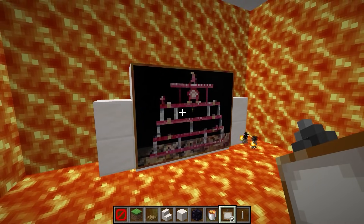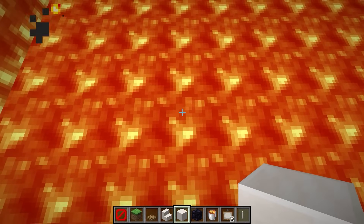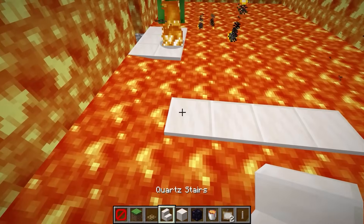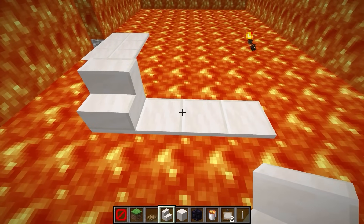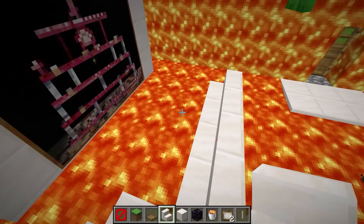Is that Donkey Kong? We made a TV we can play Donkey Kong on. Next, the sofa goes here. Let's build the sofa right here. Oh, this is too close to the TV — let's move it back. You can't sit too close to the TV. And so we have a corner sectional sofa.